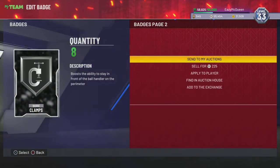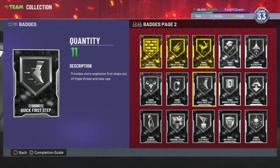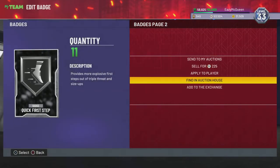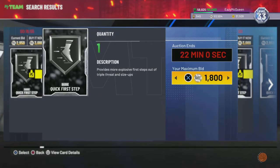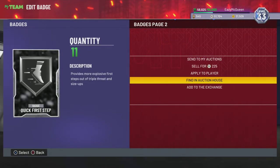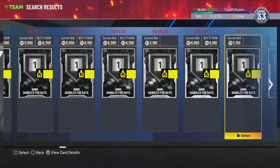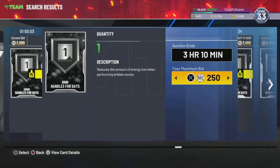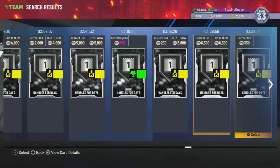Look at this - clamps. This badge usually goes for a lot of MT but it's cheap right now. People are gonna want it - if a Wilt comes out, it's probably not gonna have clamps. Give him clamps, he'll be a demigod. Quick first step is usually a demon badge, like 3k MT, but I pay a little cheaper, like 2,000, and flip it for like 5k on Friday. Handles for days - Wilt's not gonna be able to curry slide so you give him handles for days. Look at this badge going for 4,000 - I'm getting it for like 2,000 MT and flipping it right now for 4k. Double my profit easy.